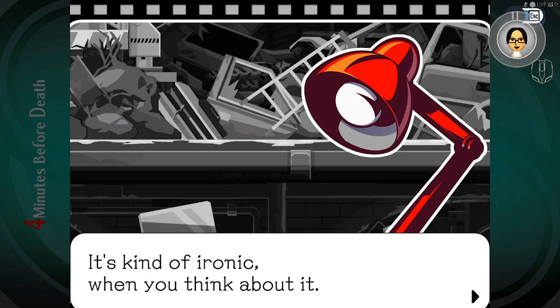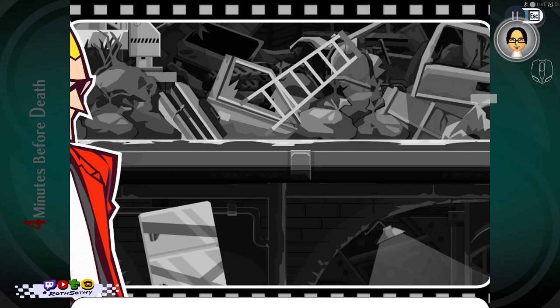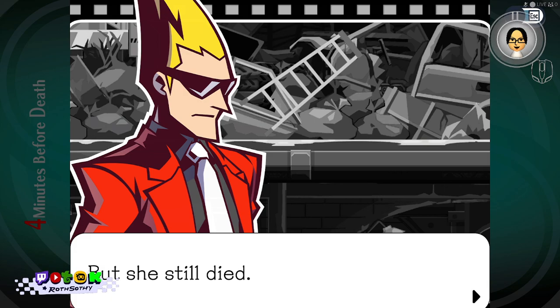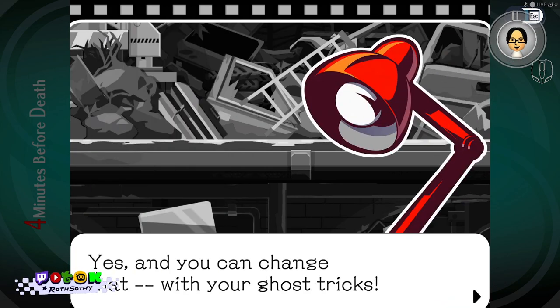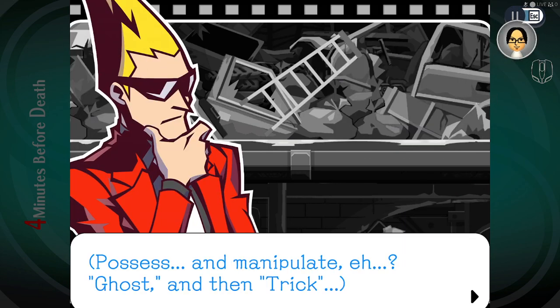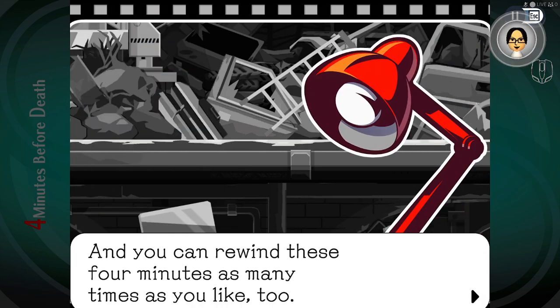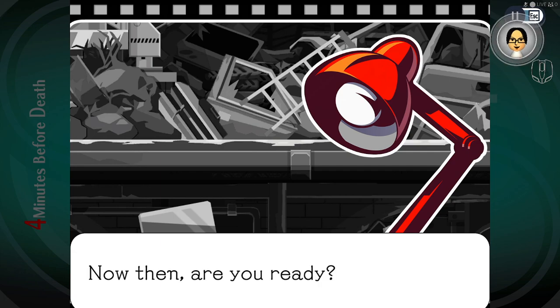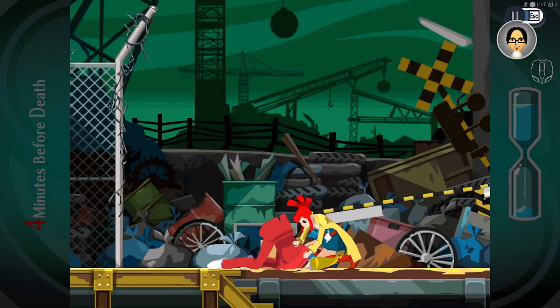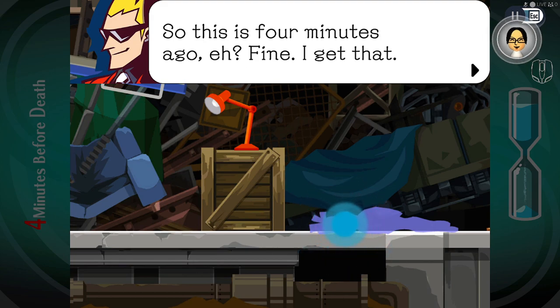'It's kind of ironic when you think about it — a woman toyed with my fate and a man toyed with my ghost. But she still died.' 'Yes, and you can change that with your ghost tricks, just like you did four minutes ago. Possess and manipulate — ghost and then trick. You can rewind these four minutes as many times as you like.' 'Are you ready?' 'Yeah, let's do it.' So, this is four minutes to go.